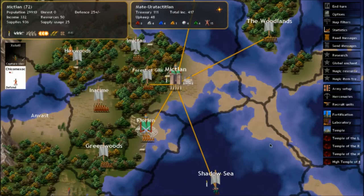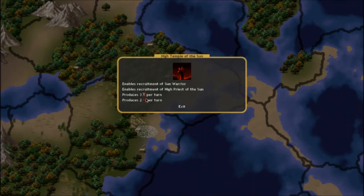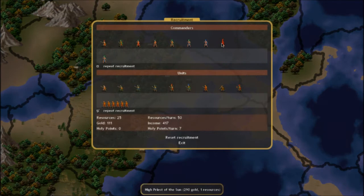We've got the high temple of the sun, which produces 3 blood slaves per turn — we basically doubled our natural slave income — and it also produces 2 fire gems per turn. It enables recruitment of the sun warrior and the high priest of the sun. Can we afford one? No, we need 4 more gold. So we're going with the rain priest.